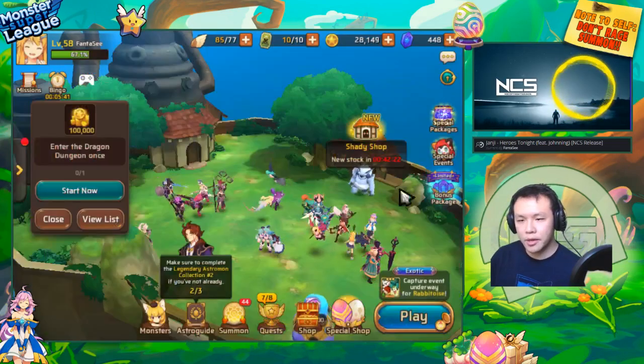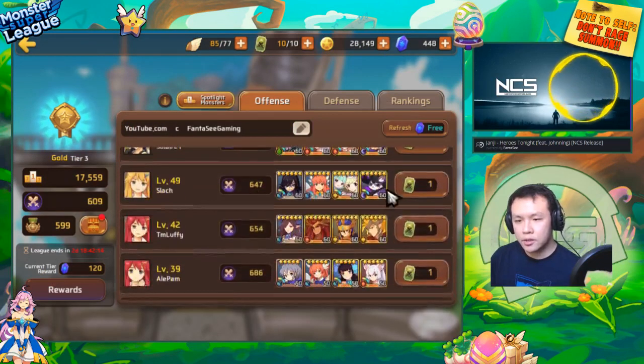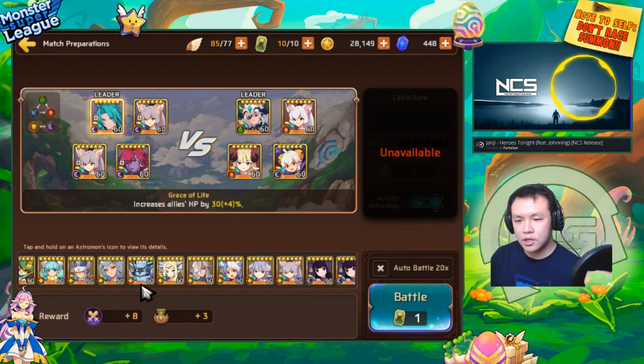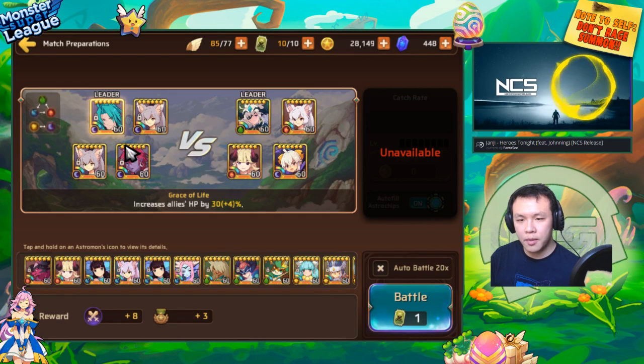We're going in now. I'm gonna try to auto with this team — we're just gonna fight people who have full level 60 teams. Since my Cupid has the HP lead, I was actually thinking of upgrading his gems as well. I'm probably gonna spend the next few days doing a little bit of golden gem farming to upgrade her gems to max, and then I'm gonna replace two of his gems with some better HP gems to make him even stronger.